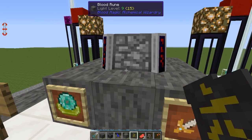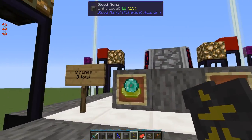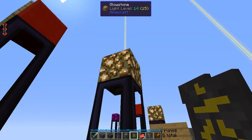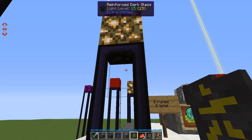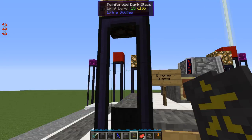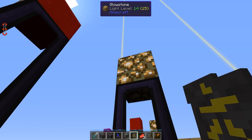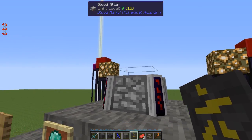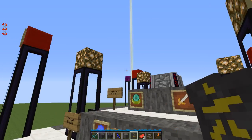For tier three, not only do you need 20 extra runes, you also need four blocks of glowstone. The blocks around them can be anything - I used reinforced dark glass just because I like how it looks, but you could use diamond blocks if you wanted. You need to go up two more blocks and then cap it with glowstone. The glowstone ends up one block higher than your altar. The altar will not complete the tier three upgrade without those glowstone blocks.